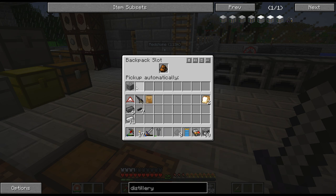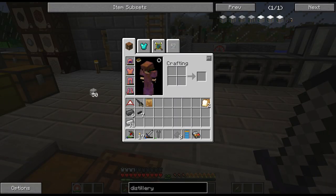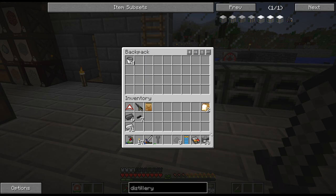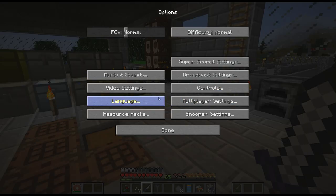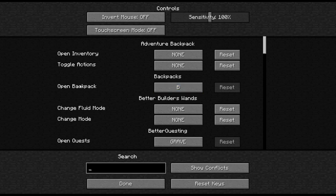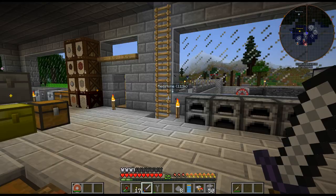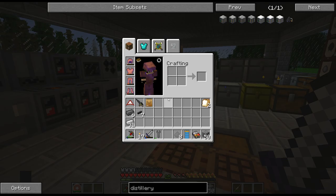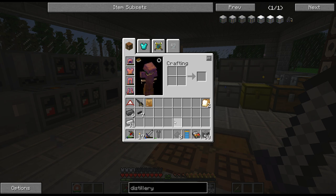That opens up the backpack. And if you shift-B, it'll open up the backpack slot so you can actually put it in there. So if I have it set to that and I throw some cobblestone down, it'll automatically go in my backpack. That's the backpacks mod — open backpack. You might have to set that to a hotkey. To open it is B; to open up the slot to equip the backpack is shift-B. I forgot to mention that at the beginning of this episode.